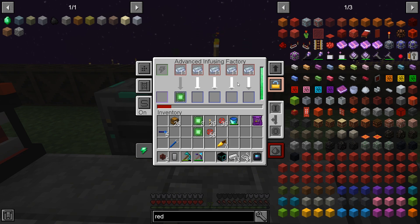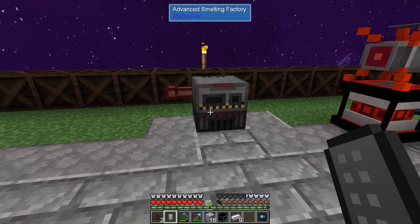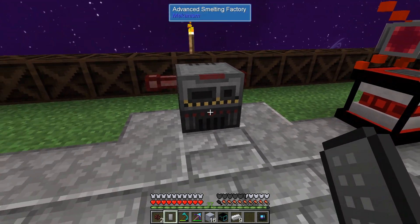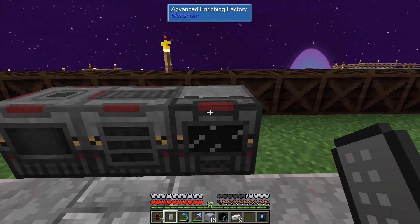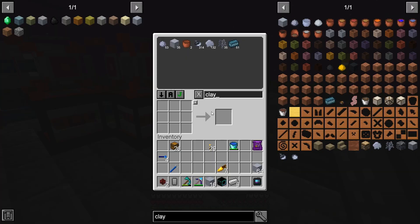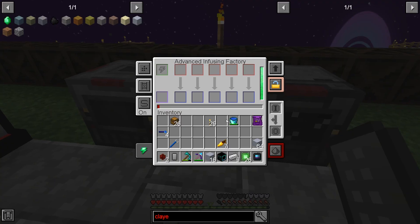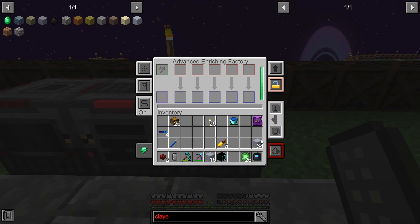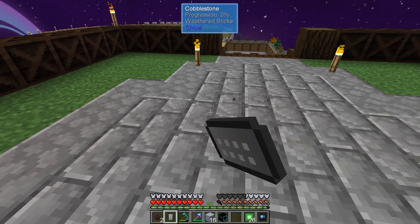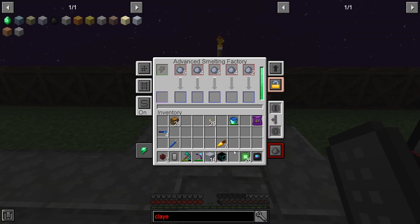We've upgraded all of our Mekanism machines now — we have an advanced smelting factory, and the enrichment factory is now up and running as well. I'm going to turn sort on for all of these. Let's put the last of my iron in here to get that going. The enriching factory — I've just made a bunch of clay so I'm going to push this in here and hopefully it goes all through. This will make four clay balls without having to break them myself. Let's see how fast this smelter is — it's very noisy but look, we're going to get bricks just like that, much quicker than a regular furnace.